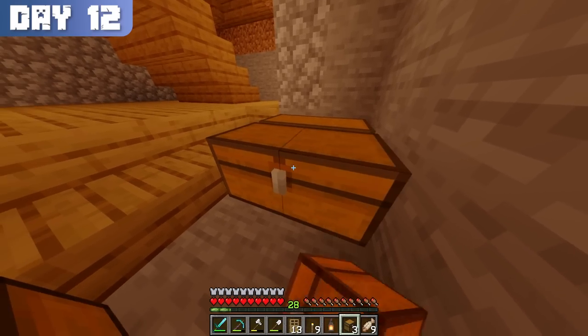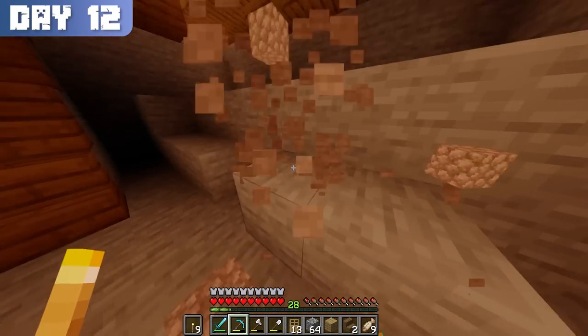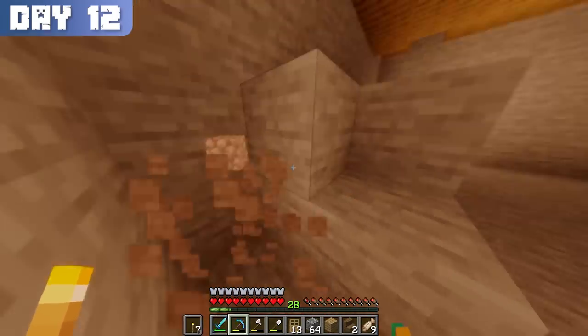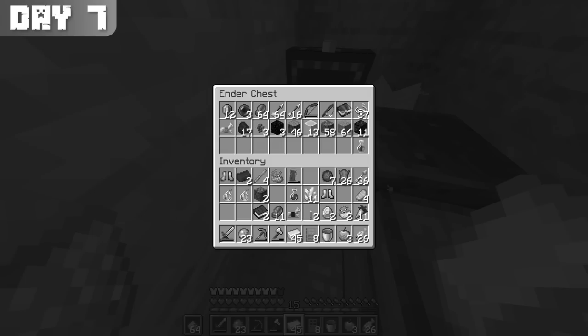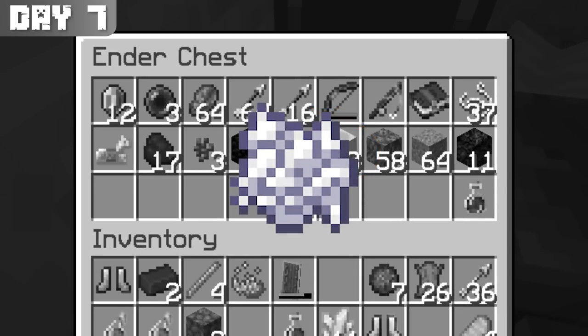While adding a wall of chests, I ran out of wood, and seeing how inefficient it was to swim outside and chop down trees, I started mining out an area big enough to grow my own trees underground. Once the room was done, I just needed bone meal to grow my saplings. But at that moment I realized that I had left all of my bone blocks in my ender chest, which was critical for making bone meal.